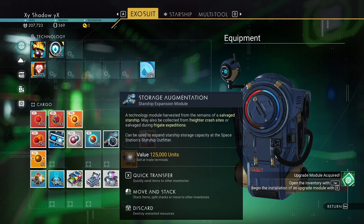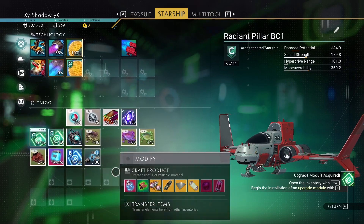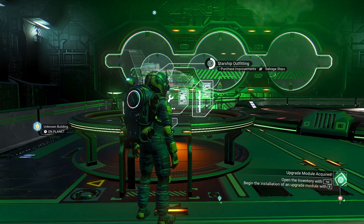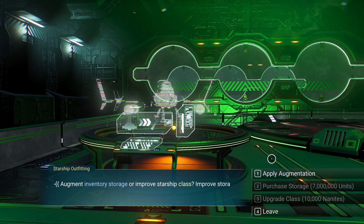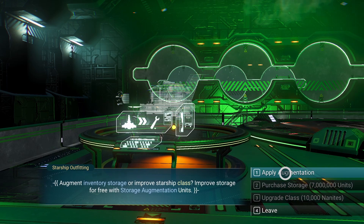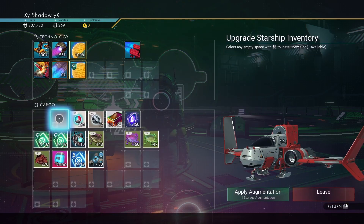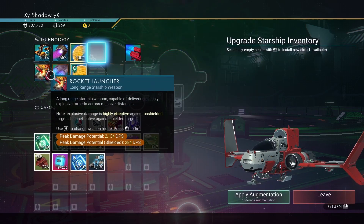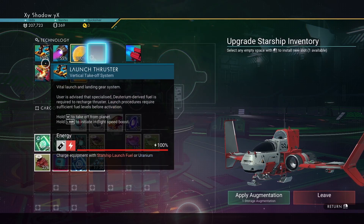When you scrap out ships, you will get storage augmentations, which allow you to increase your inventory space or module space. If you go to Upgrade Starship, you can purchase storage for 7 million, upgrade class for 10,000 nanites, or apply augmentation. You can increase certain space whenever you want — more storage down here, or more space for your actual modules that increase your ship's capabilities. I don't want to do that right now since I'm not going to have this ship for much longer.